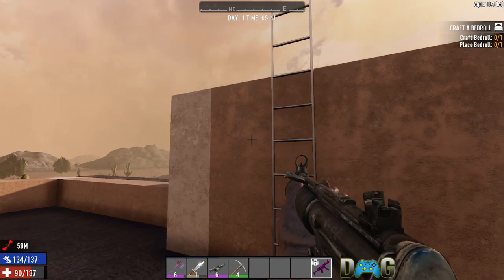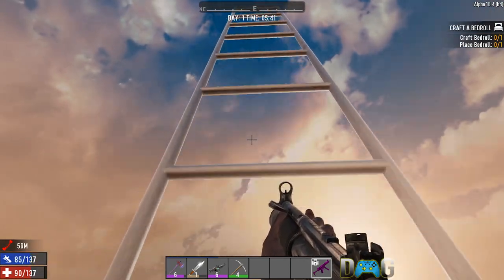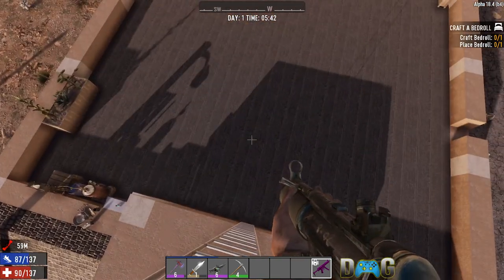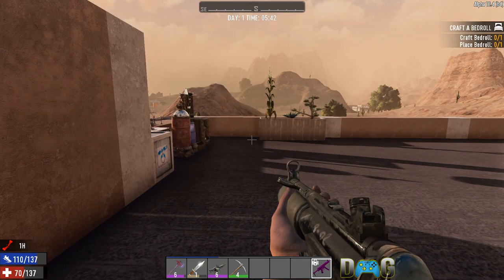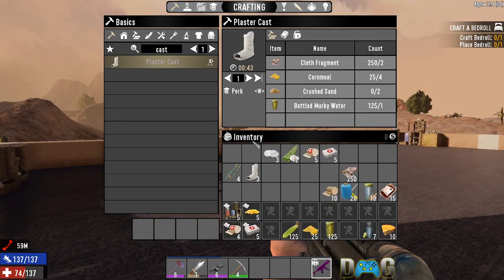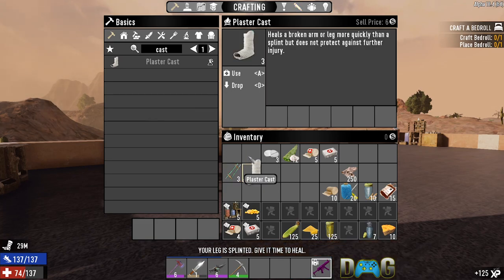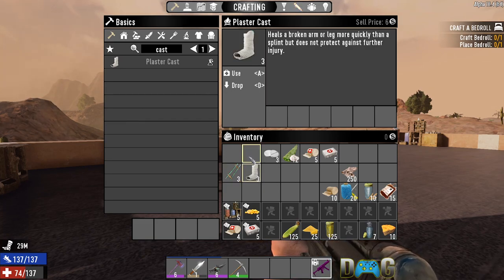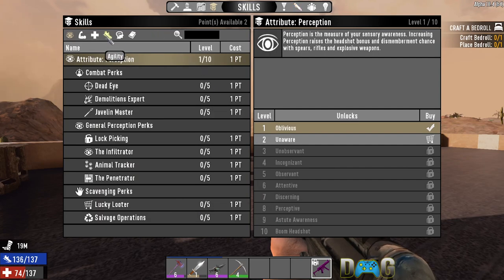If I climb back up and fall again, the timer resets but doesn't stack to two hours. The attributes stay debuffed one point each. To treat a broken or sprained leg, use the splint, which cuts off 30 minutes, or the plaster cast, which cuts off 40 minutes. Once you've used the splint, you can't stack the effects of both items together.